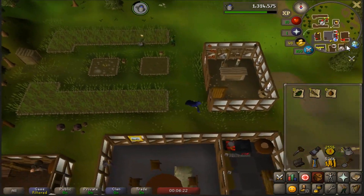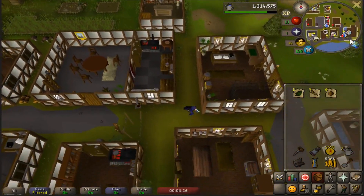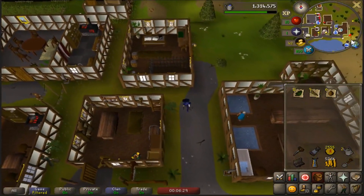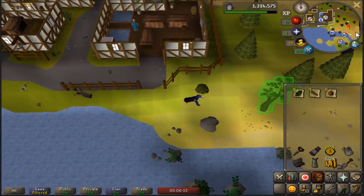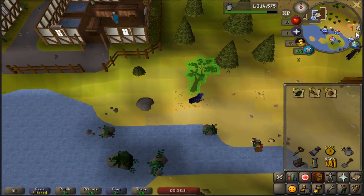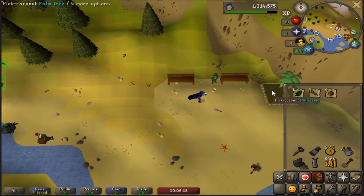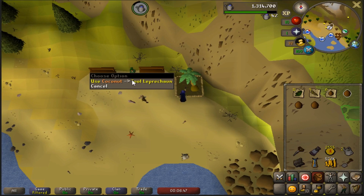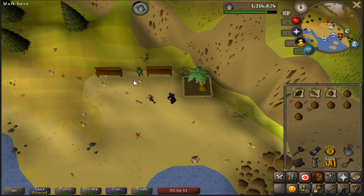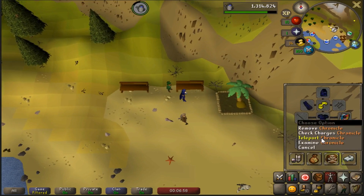After you've finished planting your herb seed and flower patch, make your way down to the fruit tree patch in Catherby and collect six more coconuts, noting them at the tool leprechaun.